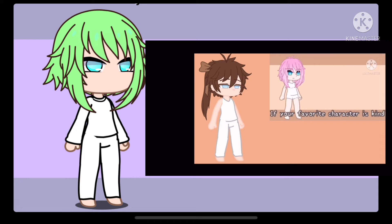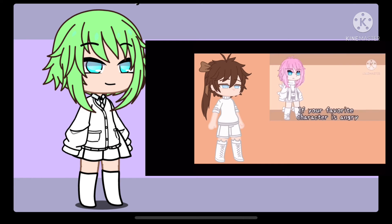For Clothes, if your favorite character is kind or overly happy, make the clothes cute. If your favorite character is angry, make the clothes rebellious. If your favorite character is cold or fully emotionless — in other words, doesn't really express happiness — give your O.C. covering clothes.